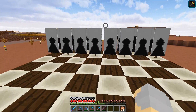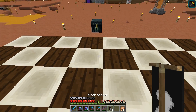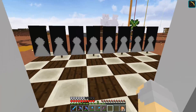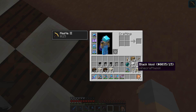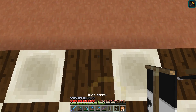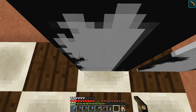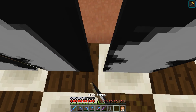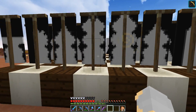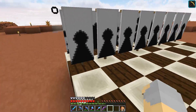I suppose this would be black, wouldn't it? And then these guys would be white, because they've got the white pieces. So I'm thinking that's what we will do. Let's put down the rooks, knights here and here, bishop, bishop, queen — this is the white queen so it goes there — and there we go. So those are the actual chess pieces.